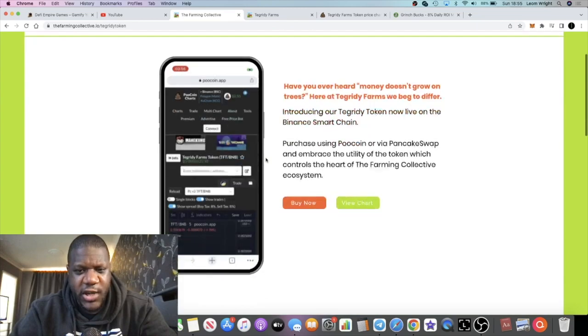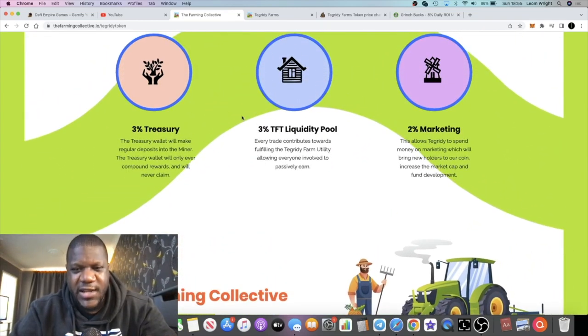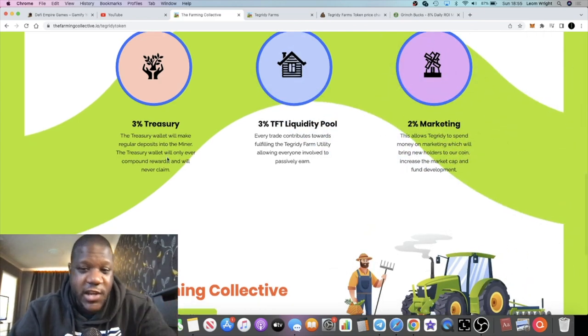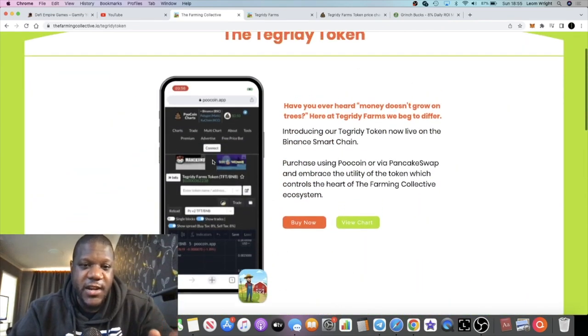Let me just double-check the tax structure. There's an 8% tax total — three, six, eight — and 3% of it goes to the miner. That goes to the treasury wallet and they make regular deposits into the miner, so in terms of sustainability there's potential for that.